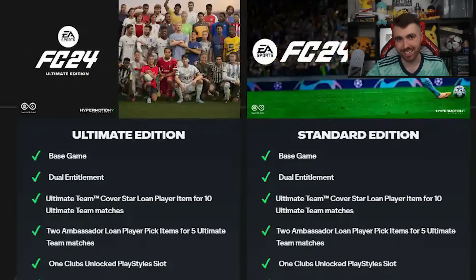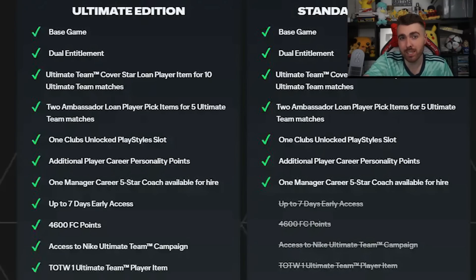So what do you get for your money and what are the pre-order bonuses this year? Here are the bonuses for both the Standard and Ultimate Edition. Pre-ordering either gets you the game itself, both versions — PS5 and PS4 — Haaland on a 10-game loan, two FC 24 Ambassador Loans for five games, an extra playstyle slot in Pro Clubs, extra personality points in player career, and a five-star coach available for hire in manager career.